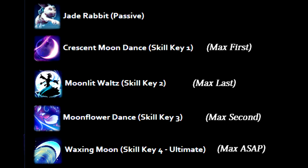Her first ability is called Crescent Moon Dance. Chang'e flings a Crescent Moon that hits all enemies in its path, and it will also give her and her allies a Physical Protection buff for 3 seconds. Her second ability is called Moonlight Waltz. Chang'e performs an evasive dance, unable to be hit by anything — any ability, any basic attack, phoenixes, turrets, and minotaurs.